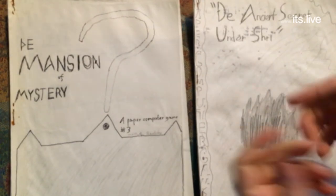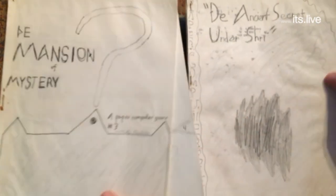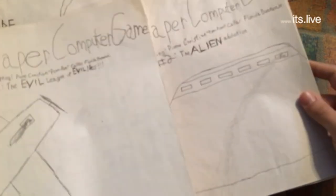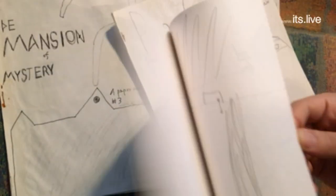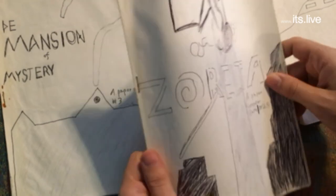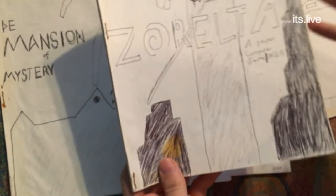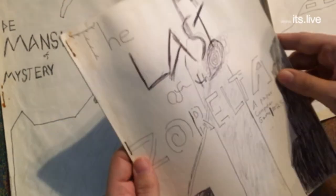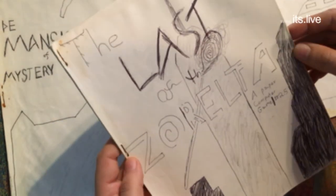Today I wanted to show you some more of my old paper computer games. In the last video I showed you the first batch — they followed Pierre's adventures, trying to rescue Zuvak. The third game, 'The Last of the Xarelta,' was set on the planet Shri but a thousand years in the past — that was when I broke away from imitating Chris's paper computer games and started developing my own style.